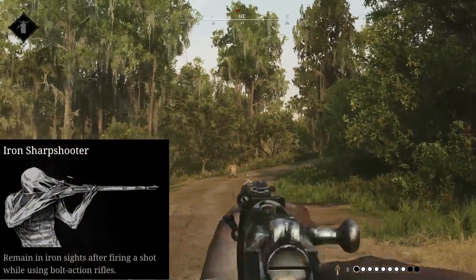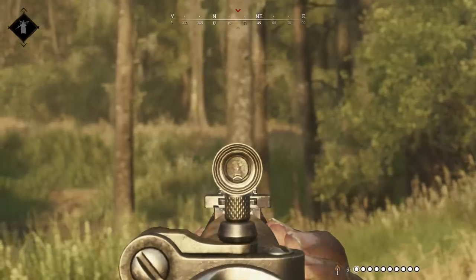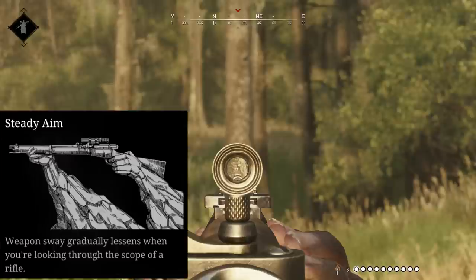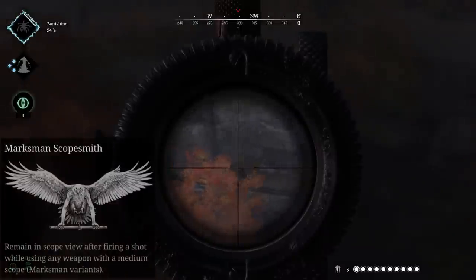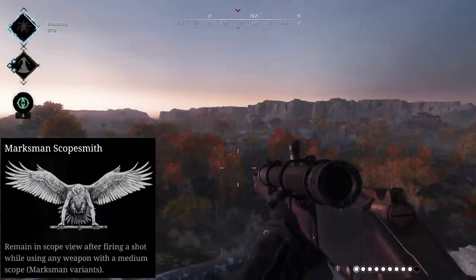Iron Sharpshooter allows you to remain in the iron sight when cycling the next bullet. This makes tracking targets easier and allows you to shoot slightly faster, but it does not apply to the Marksman variant. Steady Aim slowly reduces weapon sway when aimed through the scope of a rifle — this works for both the Marksman and Aperture sight, and it can be handy to have, but not always necessary. Marksman Scopesmith allows you to remain aimed down the scope on the Labelle Marksman when you cycle the next bullet between shots.